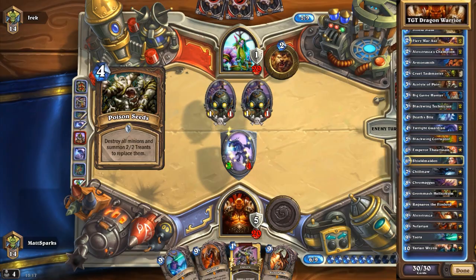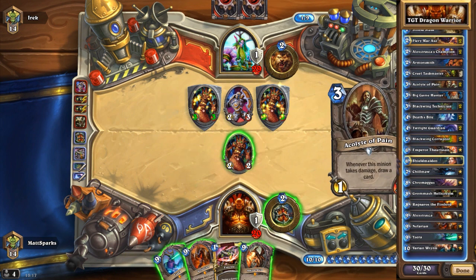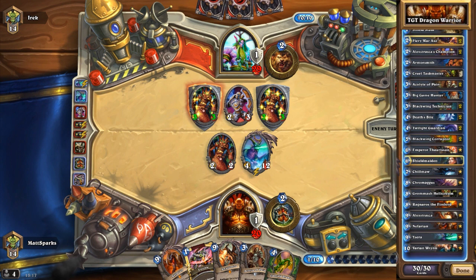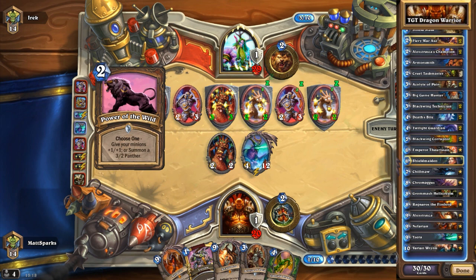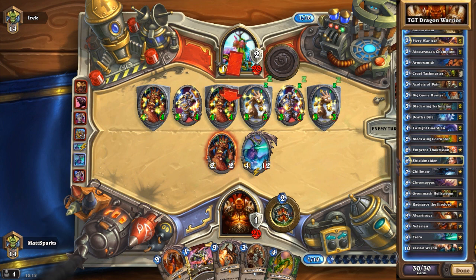If your early game sucks, you're really going to struggle against a lot of the new decks that have emerged from the Grand Tournament. Shamans are really strong at the moment, Priests are really strong, Mages and Hunters are still really strong. So if you have a really weak early game and don't get your early cards out when you need them, you're going to probably struggle. Having Alexstrasza in this deck might mean you can survive a bit longer. Also at nine mana, we have Nefarian. Nefarian adds two random spells to your hand from your opponent's class, which could be really awesome — just search for any funny moments videos to see how useful Nefarian can be.